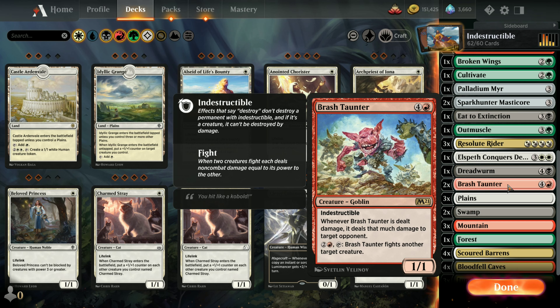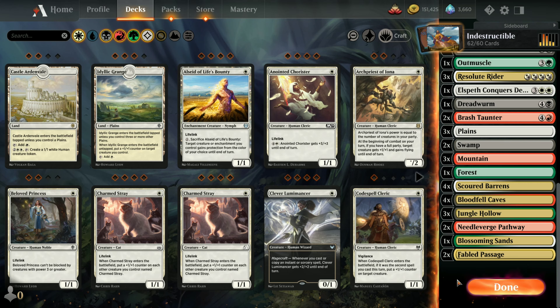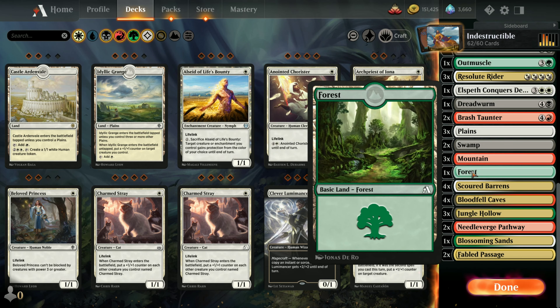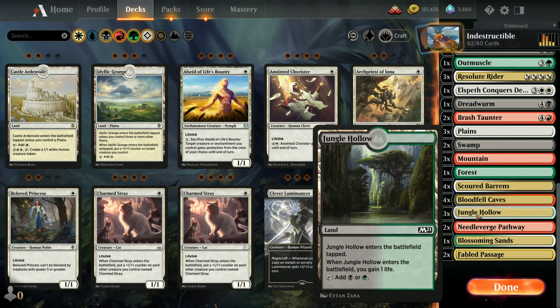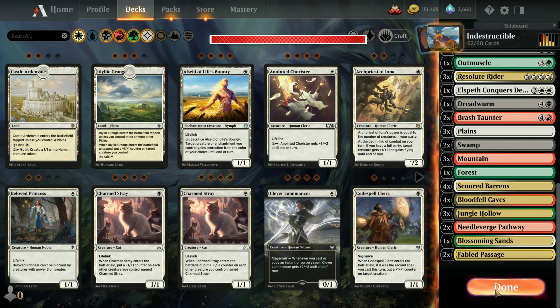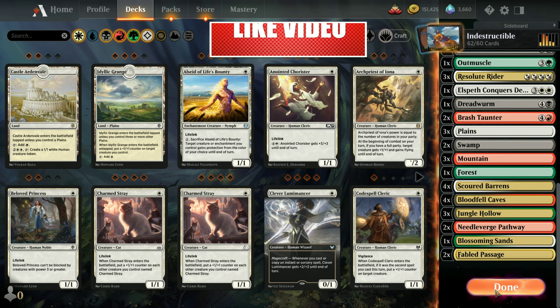The rest is land. We've got four colors - just a couple of plains, swamps, mountains, and forests - just one forest - and then the rest is duplicate lands, pathways, and that kind of thing, plus two Fabled Passage. That's the deck; we're going to take it out for a spin now.